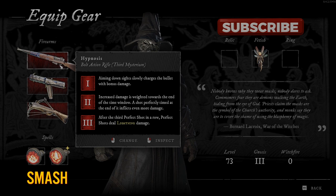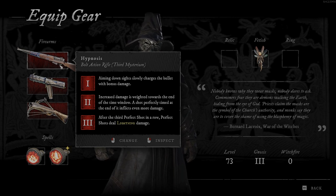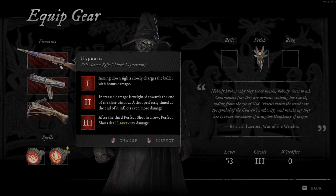So first Mysterium says: aiming down sights slowly charges the bullet with bonus damage. The second one says: increased damage is weighted towards the end of the time window — a shot perfectly timed at the end of it inflicts even more damage. And the third one says: after the third perfect shot in a row, perfect shots deal lightning damage. Similar to the second bolt action rifle, all three Mysteriums are connected together.